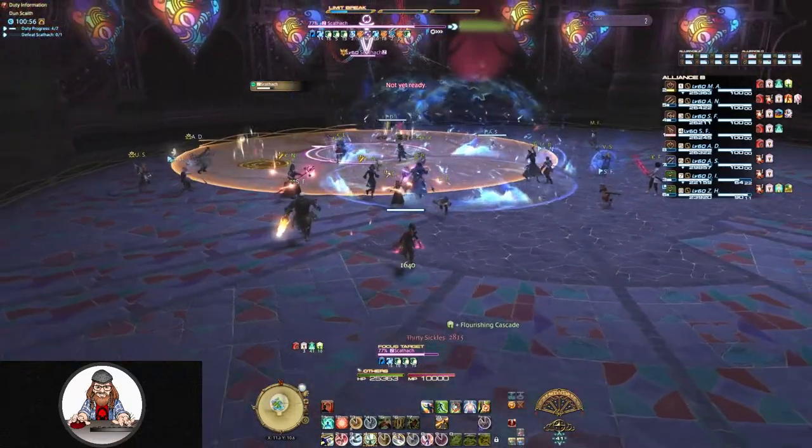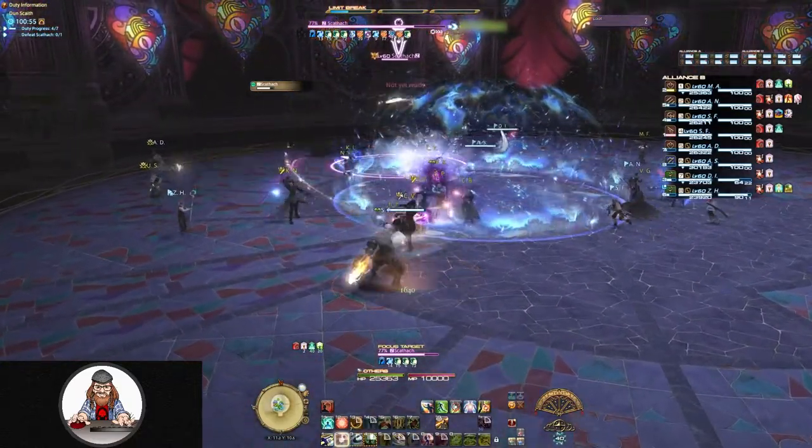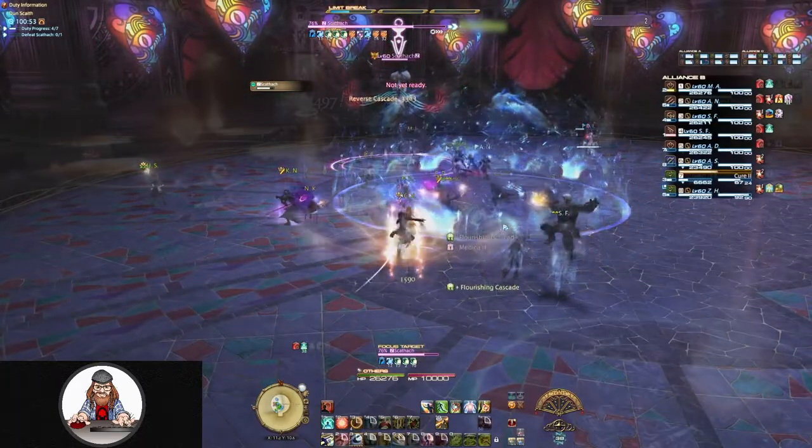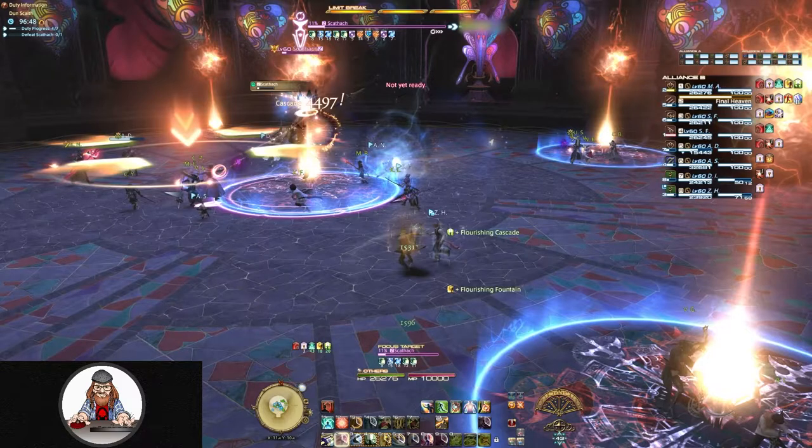When she dashes, you need to move away from her, because she's going to follow this dash up with another AoE directly around her that's going to hit much, much harder. 30 Cries is just your typical attack indicated by a stack marker, so simply group together to split the damage.